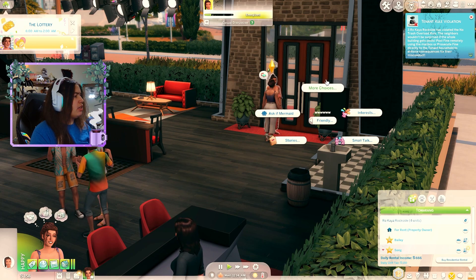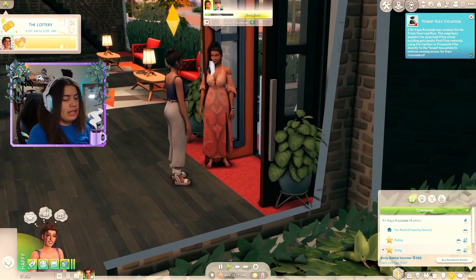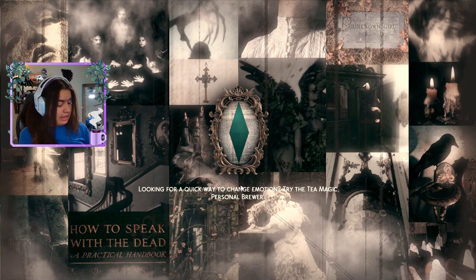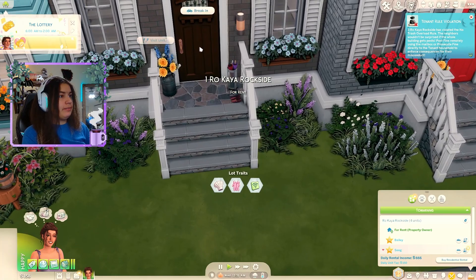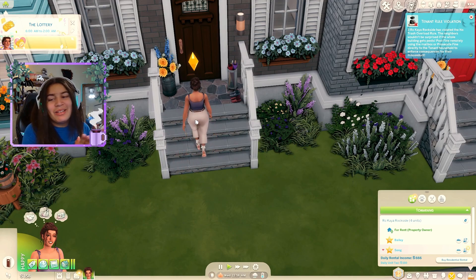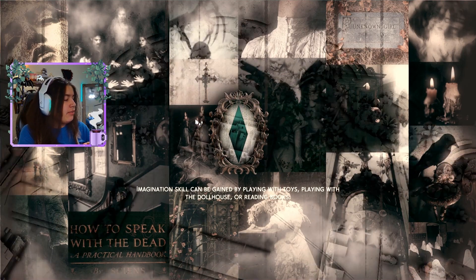Post fine remotely using the mailbox - those are the first consequences for them. One of our tenants violated our agreement, which means we gotta leave. We gotta go back home and deal with this. A landlord's work is never done. We gotta make sure to get them paying up because they broke the rules - they get fined. So let me go ahead and visit this residence. And of course it's this residence - this is my favorite one and it's the one that gives me the most trouble. So we're gonna walk up in here and demand our money because they're over here causing a mess and stuff.